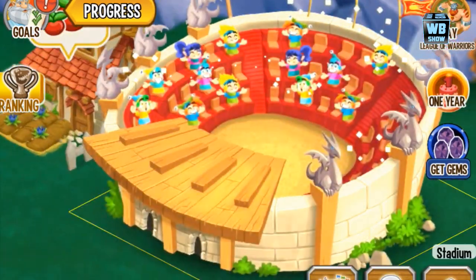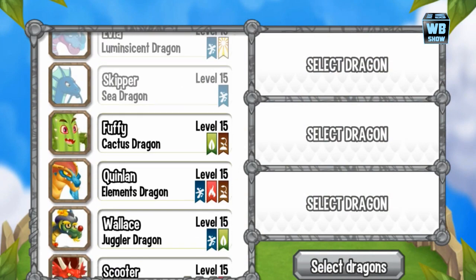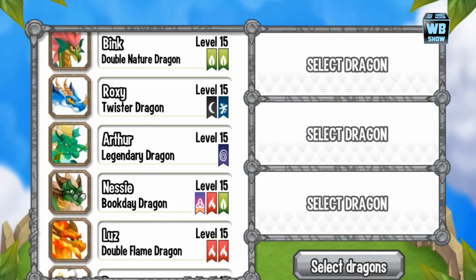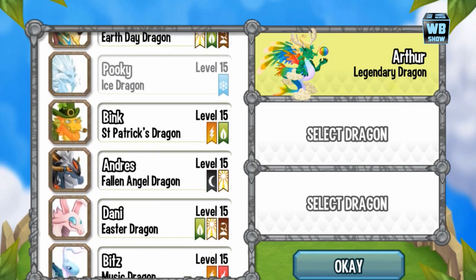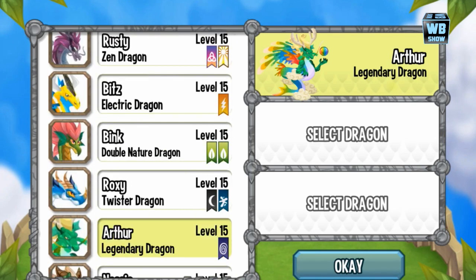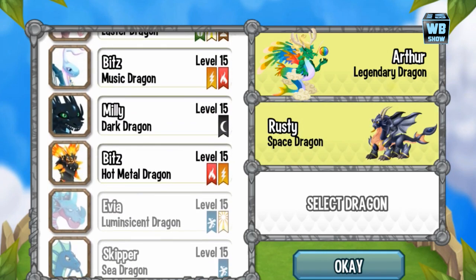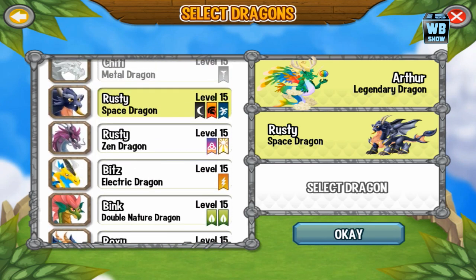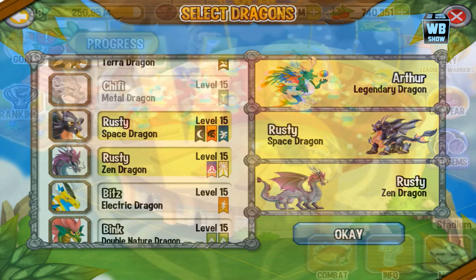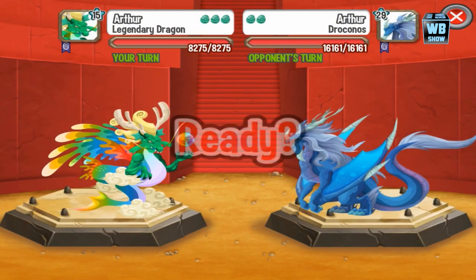Now let's head over to this section and pull some dragons in. One of the dragons I really like at the moment is my legendary dragon. We'll also bring the space dragon in — three-element dragon with dark, war, and sea elements — along with the zen dragon. All these mighty dragons together in one amazing battle.